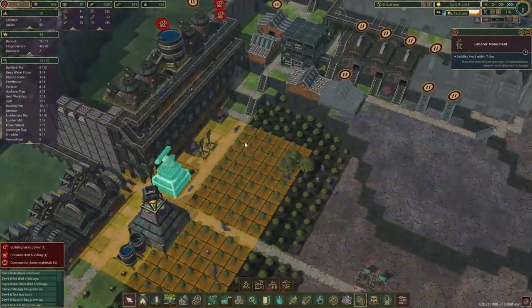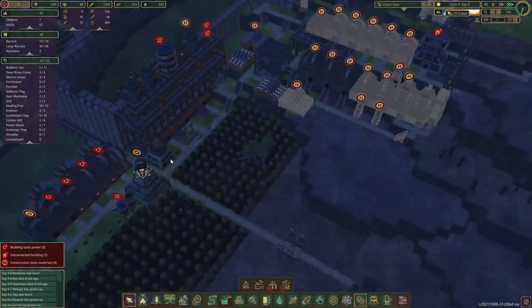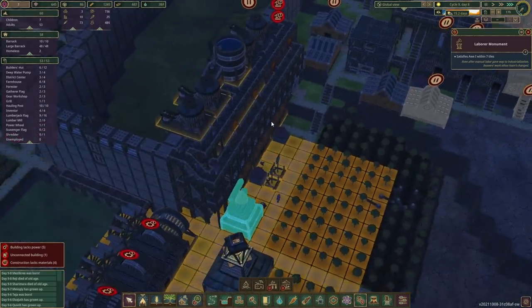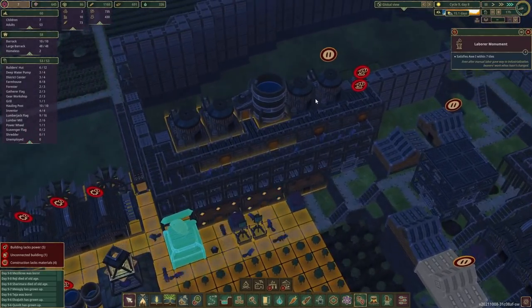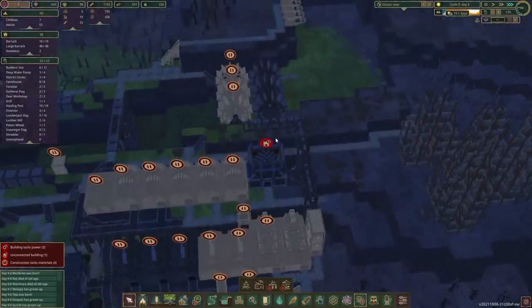We've got the first monument up. So that's good — it's right next to the housing units, and pretty sure all three of them are receiving those bonuses. So that's wonderful. And also some of those workplaces here. Absolutely beautiful.